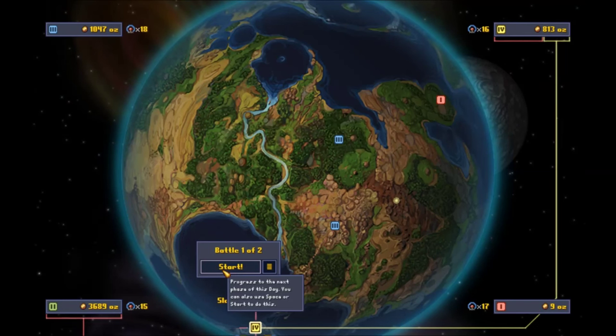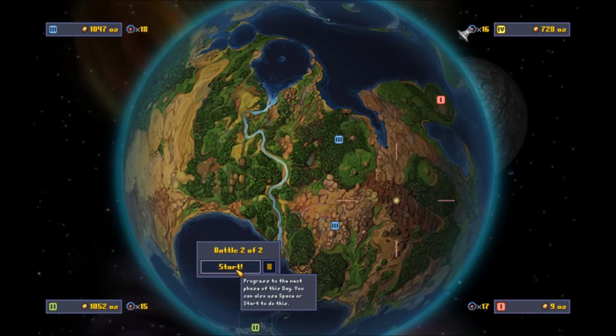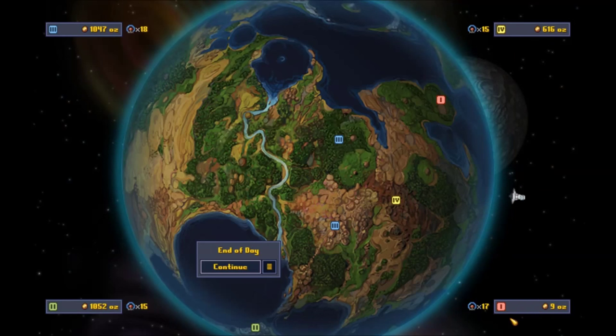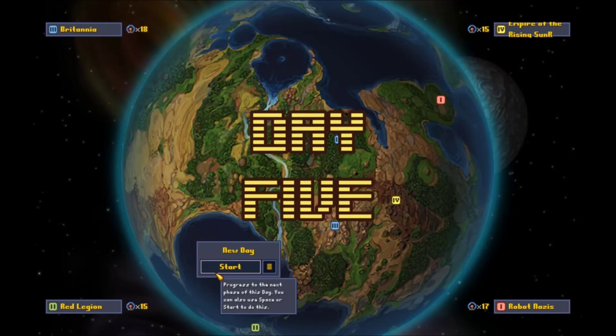Looks like the Red Legion is going to attack the Empire of the Rising Sun and take it, and then the Empire of the Rising Sun is going to take this other site uncontested. It's like the Nazi robots got kind of a bad turn — they didn't run out of gold so they couldn't melt a brain, but they didn't have enough gold to do anything, or maybe they just spent it all on their base. Either way, let's end our turn here. I think this is where we're going to end the episode — it's going to be a couple minutes short but I'd rather do that than go too long because I've been running these episodes way too long lately.